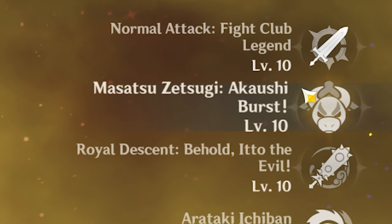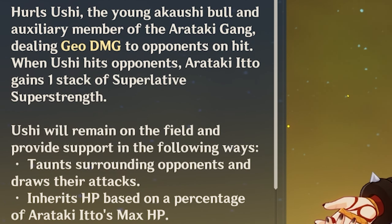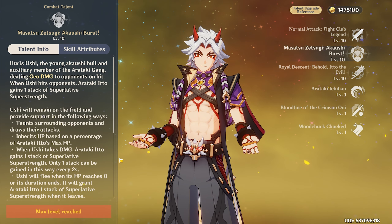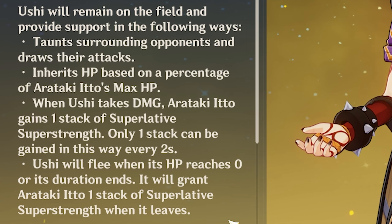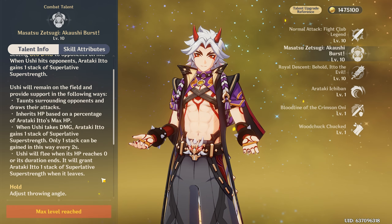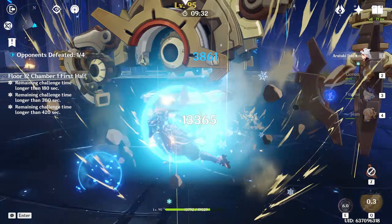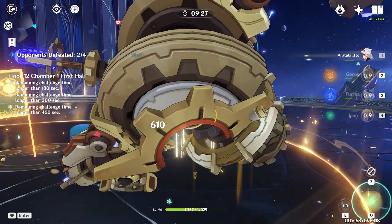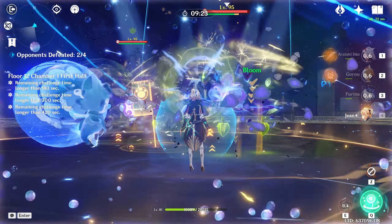His skill also partakes in this — whenever he summons a cow named Ushi on the floor, he will deal more than twice the amount of his charge attack damage, though this is upon one use. This also helps him get more superlative stacks; whenever Itto does damage with Ushi or it gets hit, he will get a stack. Additionally, Ushi can taunt enemies, making them attack it rather than the actual character, which is a really good technique for defending.